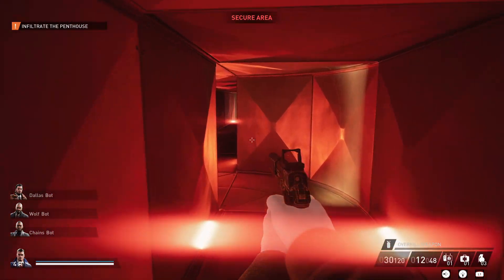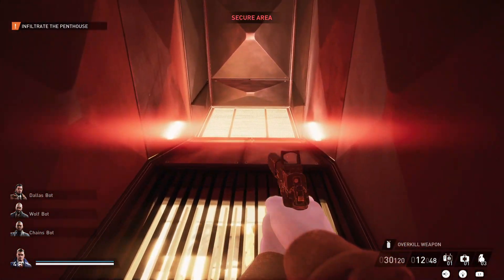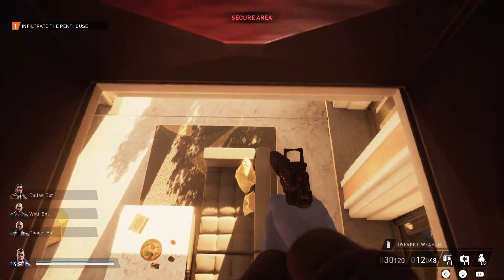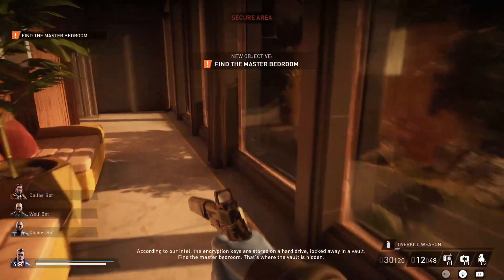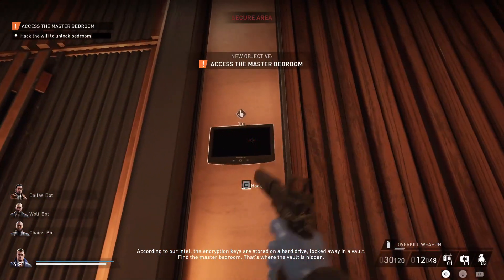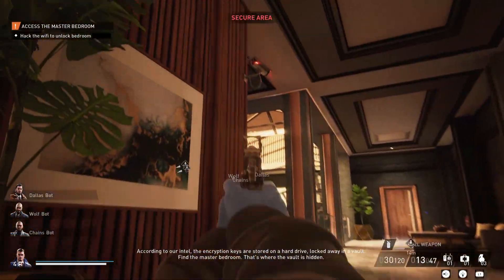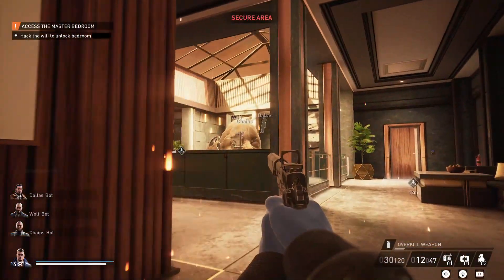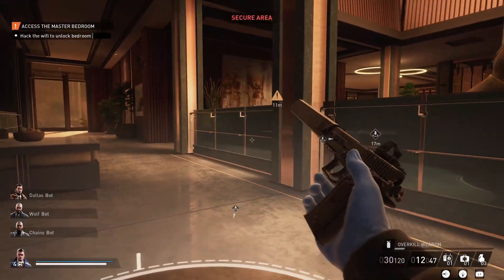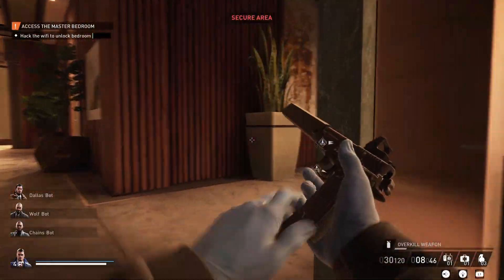Jump down and follow this path around until you get to the screen on the wall and then hack into that. You'll then need to just stand in the circles and that will happen to the system.